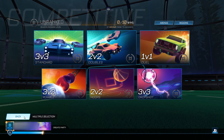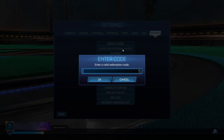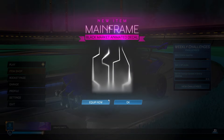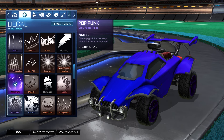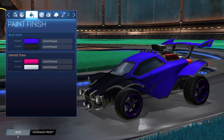We're finally ready to redeem these items now. Go back into settings, then extra redeem code. This first code is going to be for the Mainframe black market decal. The code is simply "S14_Mainframe". Type that into the redeem code section and click OK. Go back to the menu and there we go — the Mainframe black market decal for completely free. You can equip it and check it out in your inventory to see that it's real.